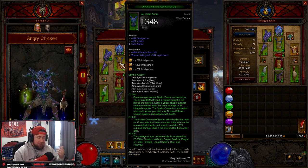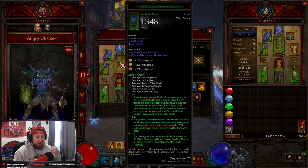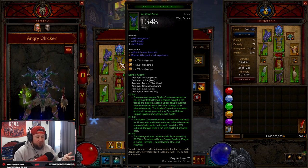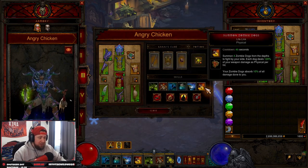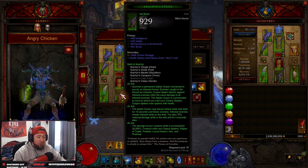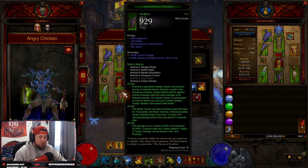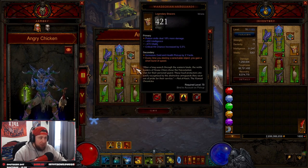The six piece is where we do everything: damage over your creature skills is increased by 25,000%. Creature skills include Corpse Spiders, Plague of Toads, Fire Bats, Locust Swarm, Hex, and Piranha. Hex is the ability making us into an Angry Chicken, so we get that 25,000% increased damage. That's why we're rocking this build.